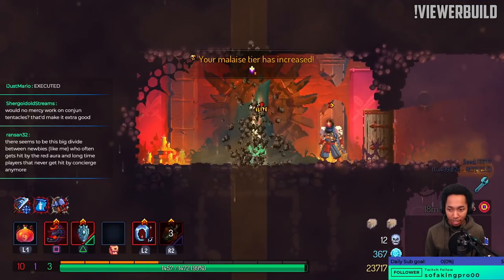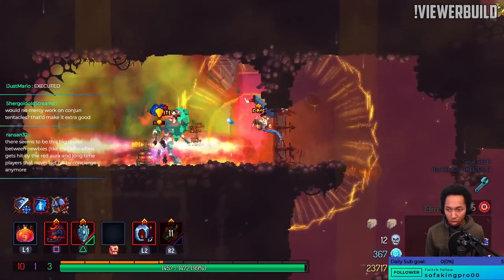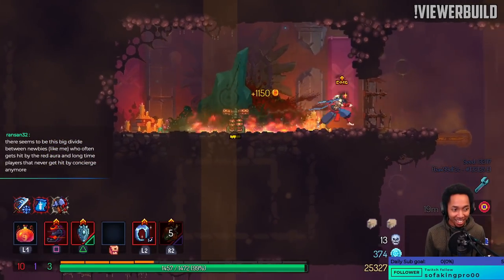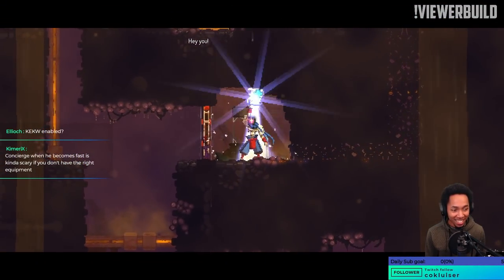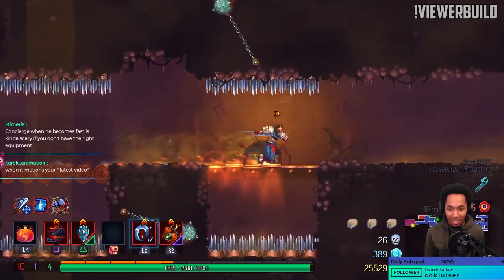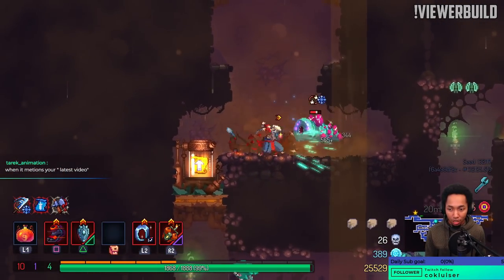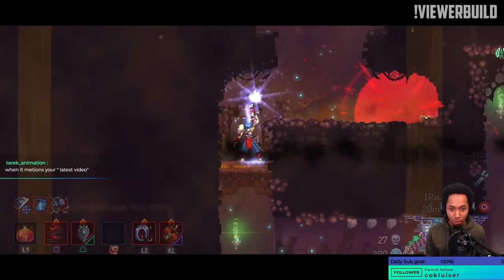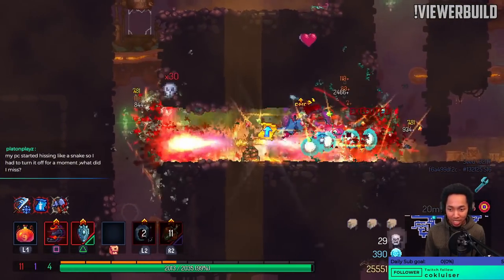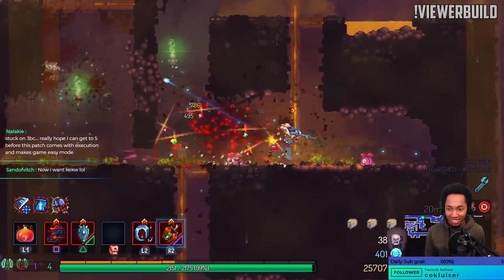Got some gameplay — double jump and roll through. Imagine having Kek W in here; if I do anything at all it's an instant Kek W. V got hit by a bat — Kek W.